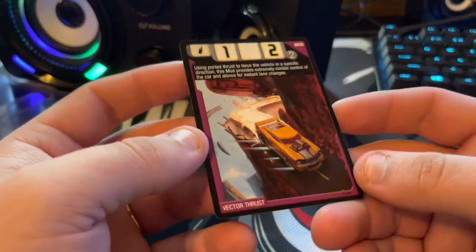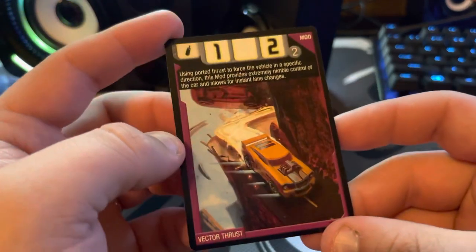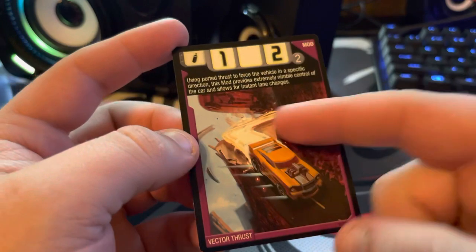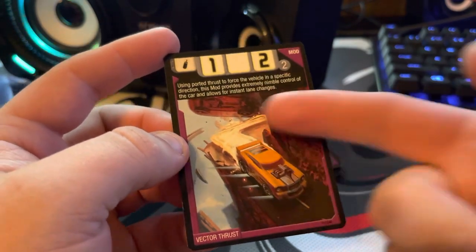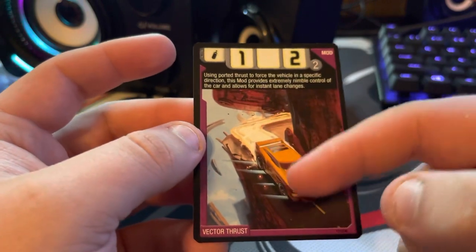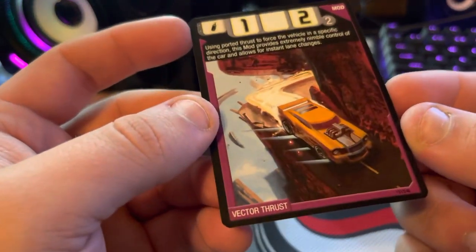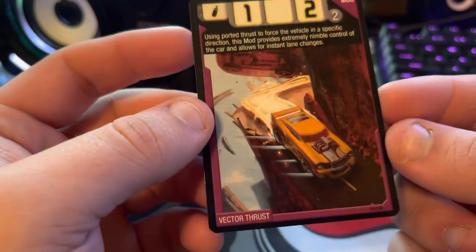This is one of the first cards I actually ever got — Vector Thrust. This is actually probably from when I was a kid. This is a really cool card. I really like how you can just see it happening even though it's a still image. You can see him going around that turn, and you can see this card crashing right above him. Really cool card, and I like Riveted in the art on this.